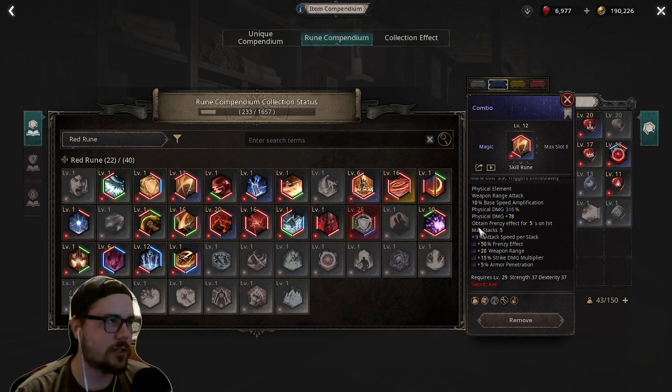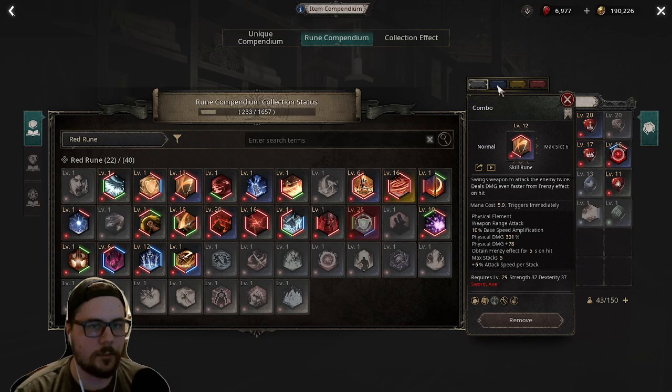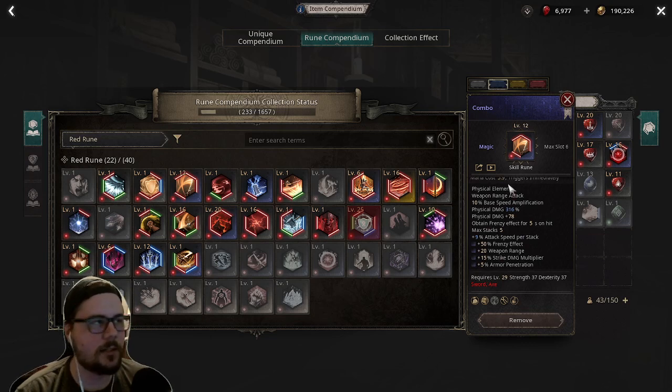The skill description will also tell you if there's a stack component: how many max stacks, what the effect of the stack is, and if the skill gives you a buff or effect it'll be described down here. Another feature: if you're on anything other than the normal grade, you'll see squares that tell you what that grade actually does for the skill. If they apply to the core numbers, you'll see it reflected - for example, '15 strike damage multiplier' added 15, taking the value from 301 to 316.